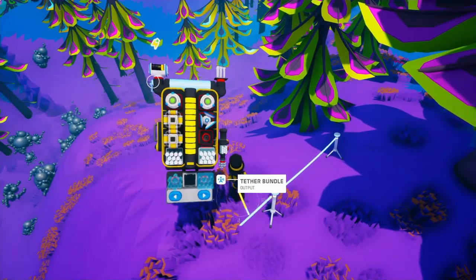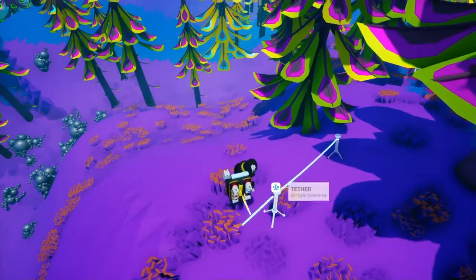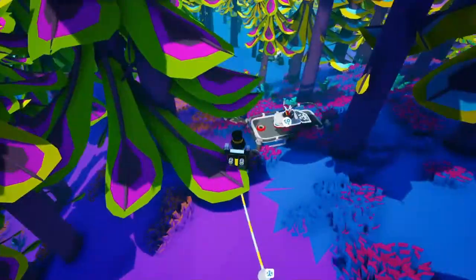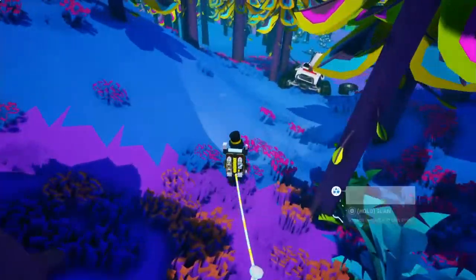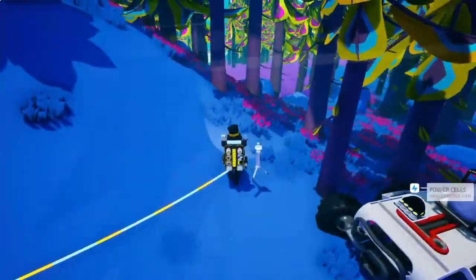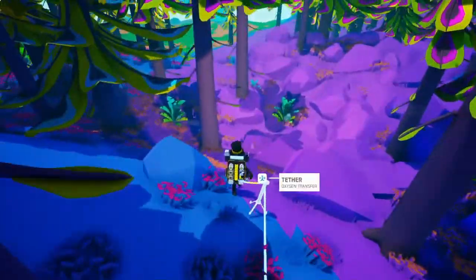I'm gonna swap that for a shoulder slot so we can let it charge up while we're going. And it's a broken medium solar again — that's two broken medium solars we've found. No, it's just some power cells. They're not worth taking — they're consumable power, so they're not amazing.